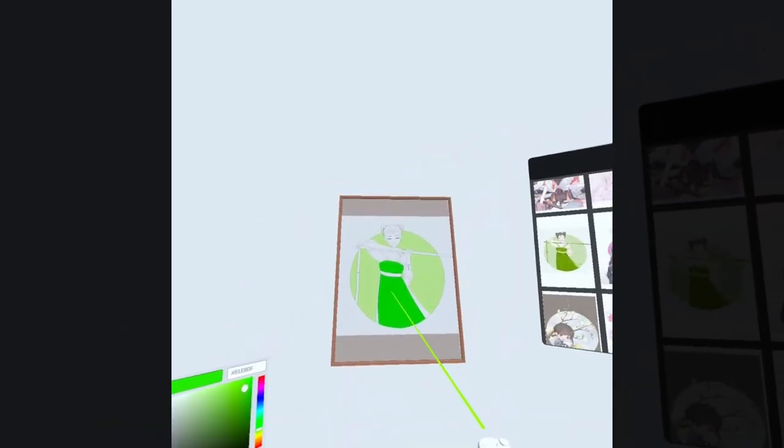Next up is VR Coloring, a casual VR game where players choose their favorite sketch and use touch controls to point and click to paint sections of the selected drawings.